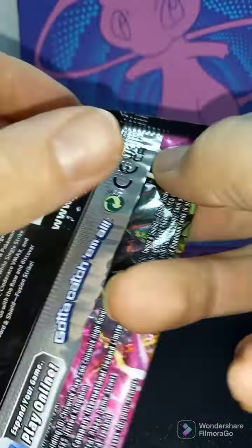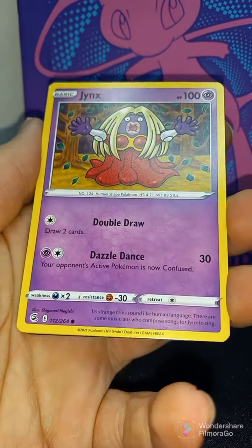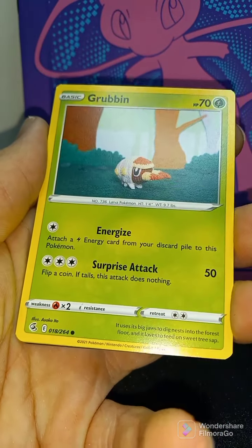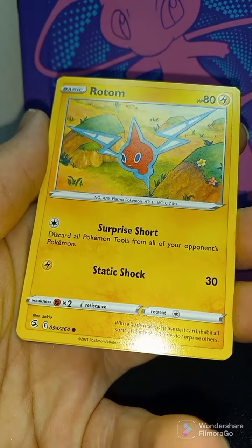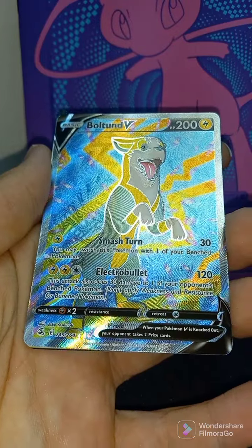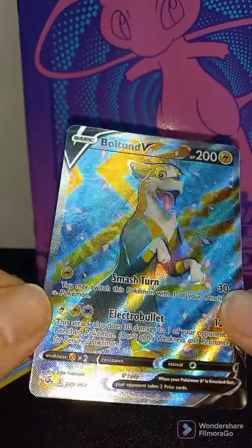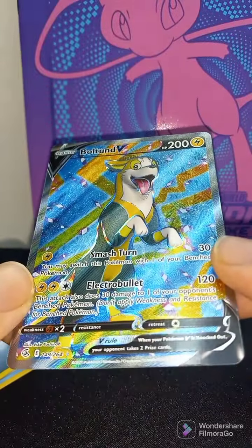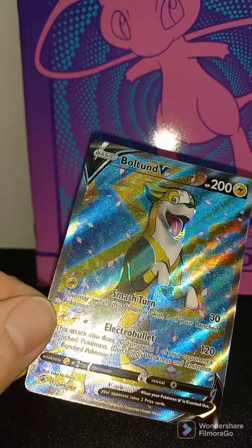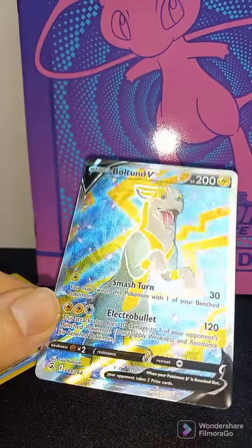Fusion Strike, last pack. Let's see if we can get some last pack magic here. No card trick. Jynx, Mantine, Grubbin, Rotom, Reverse Holo Judge. And Boltund V. Wow, we got one V card — one full art card — in the whole Trainer Box. As always, thanks for watching. Be sure to leave a comment below. One full art card in the trainer box. Very nice, thank you.